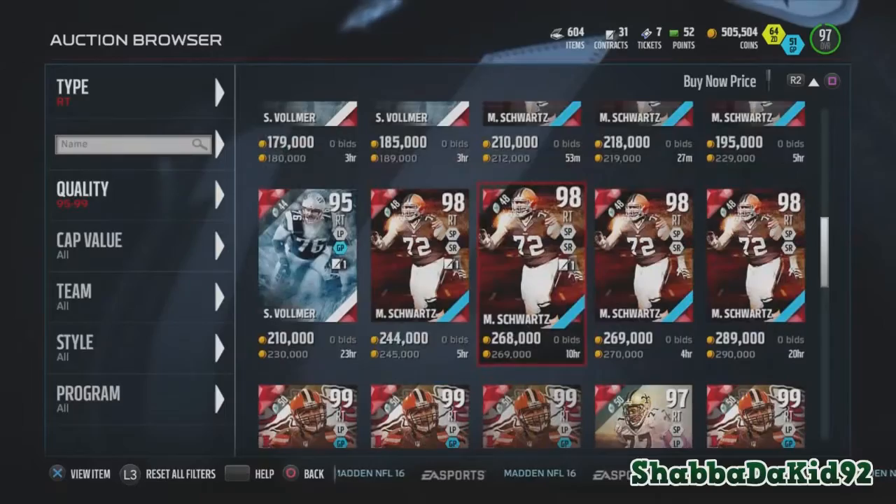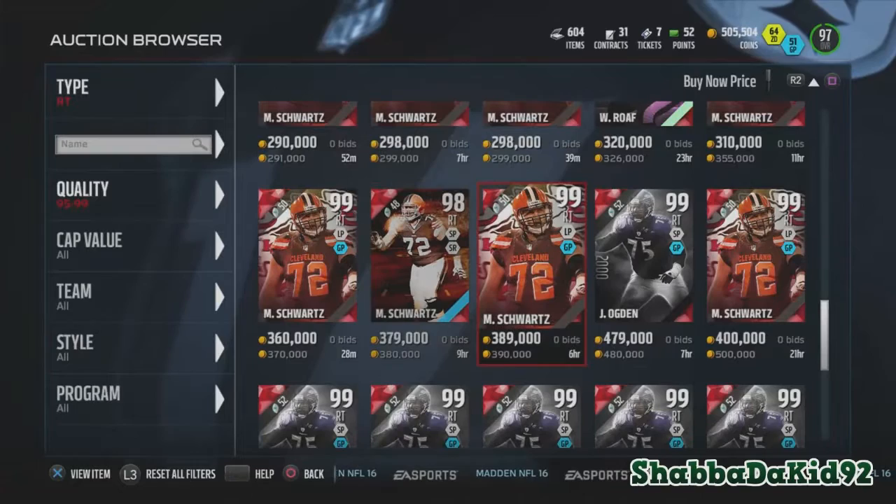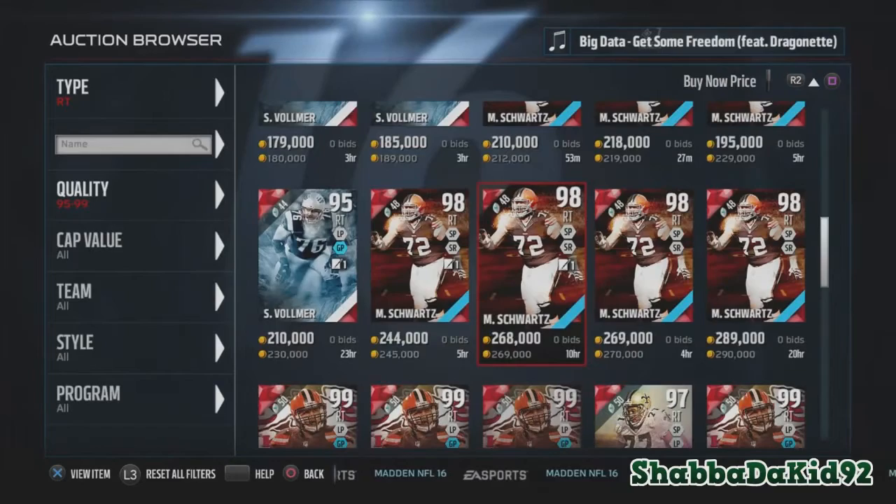Let me see how much he's going for — he's dropping anyway. The positional hero one is going for like 212k, and this one is like almost 300k. When I first got on, he was going for like 380k, so I just want to save y'all the coins.